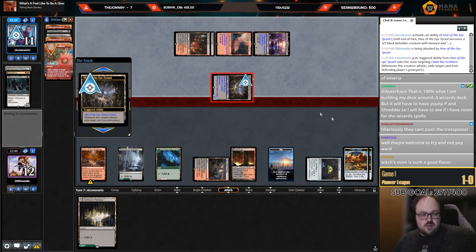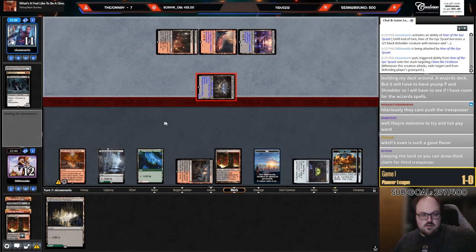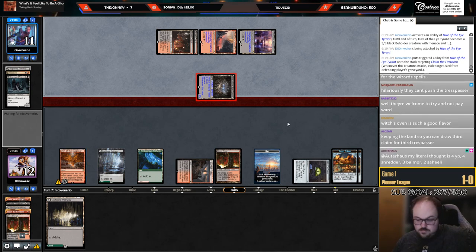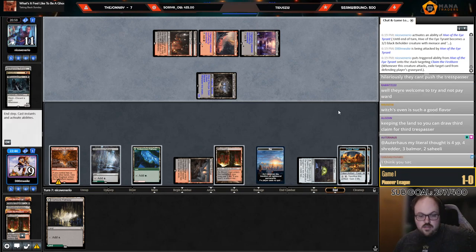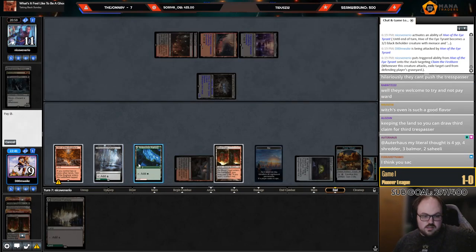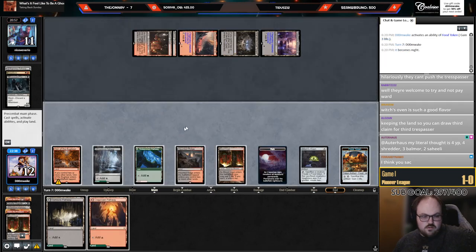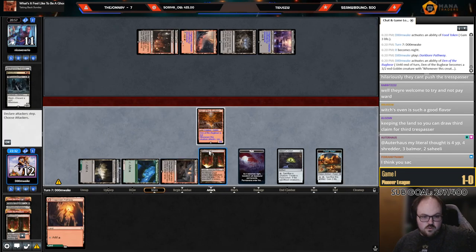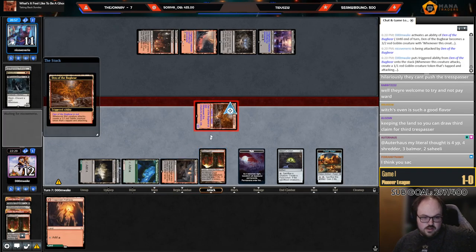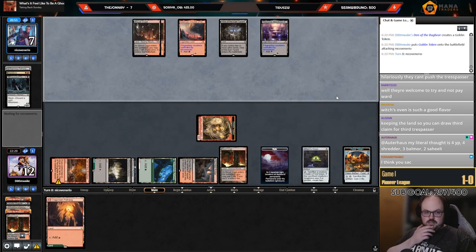I think I might sack a Food here because I want to use all my mana next turn for Den. Keeping the land so I draw the third Claim for the Trespasser — yeah, I'll sack a Food here. Kind of surprised they're racing me when I have Food. Now I'll play out a land so that if I draw another land, I can animate Den plus sack Food next turn. Kind of surprised they made that attack.